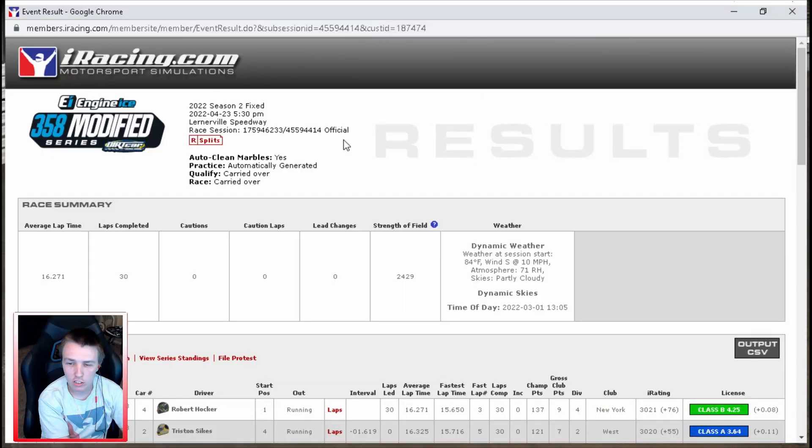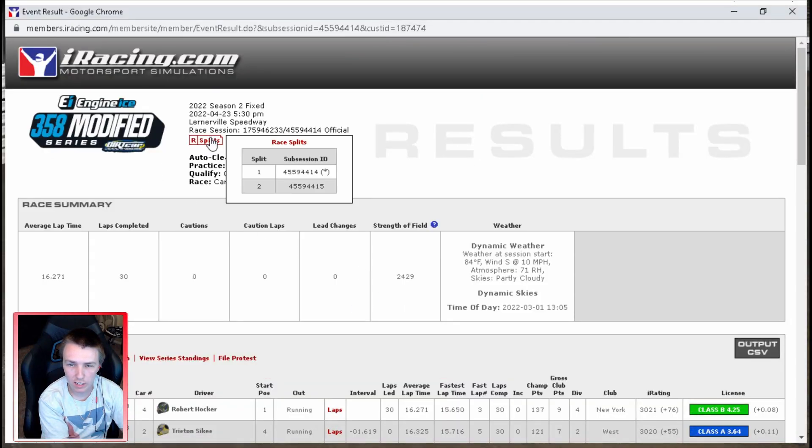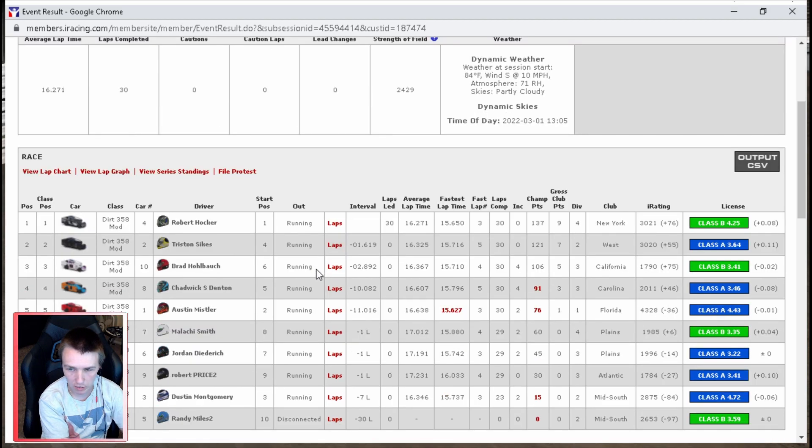Alright, results in. Strength of field was only 2429 — was top split, only two different splits though. We actually had the fastest lap of the race — wow, I'm kind of shocked but not shocked by that. The 4 was very quick. I know the 3 was very fast too, he was catching us after about 10 laps. But that's unfortunate — we did really bad. Lost 36 iRating, almost down to 4300. Barely lost any safety with that 2x.